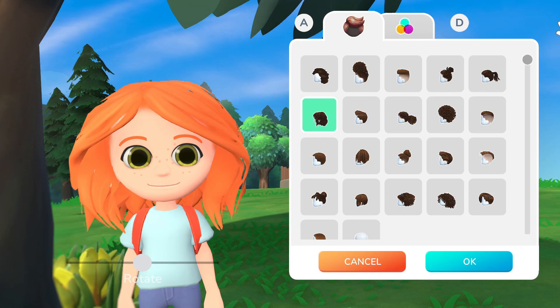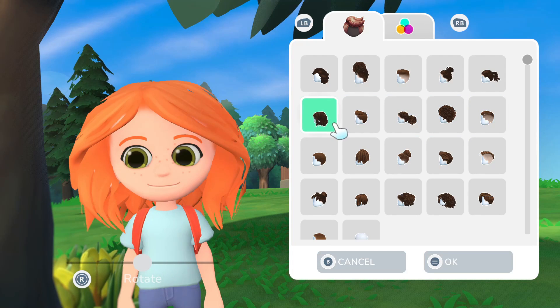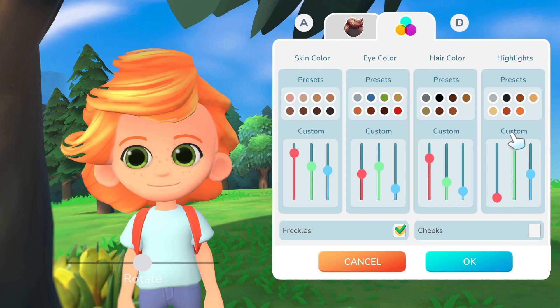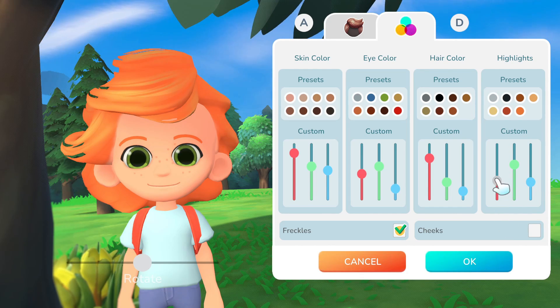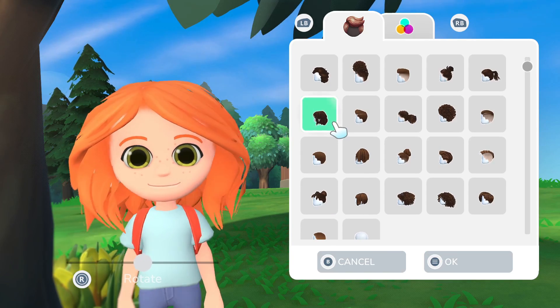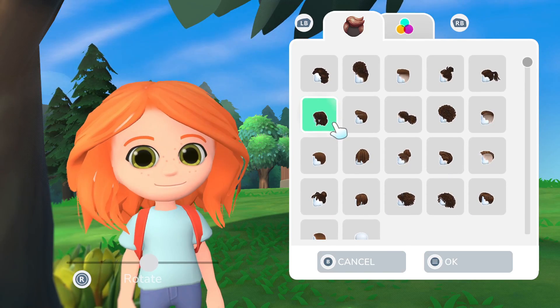You first jump into Character Creator, which honestly had a good variety of hairstyles to choose from. I'm a big fan of color sliders — oh my goodness, chef's kiss. I think overall it's not over the top, but I'm always greedy and want more. I'm fine with it. It's cute. I made me and I'm happy.